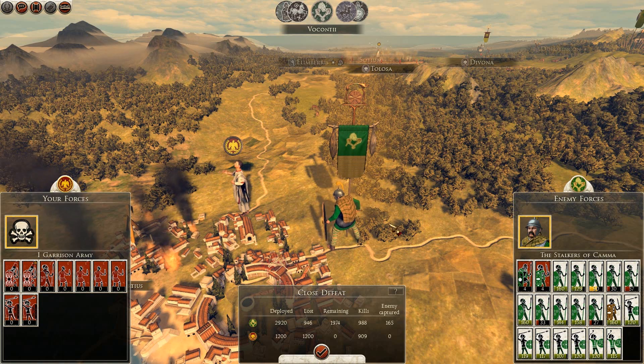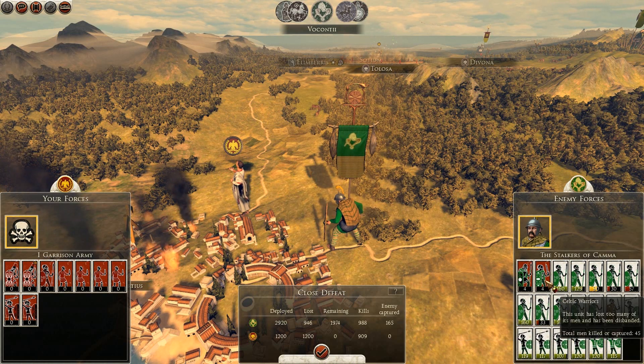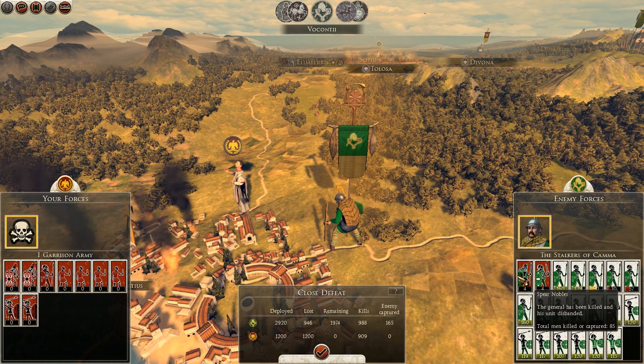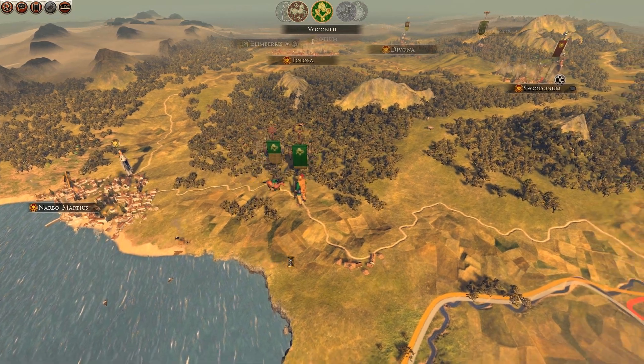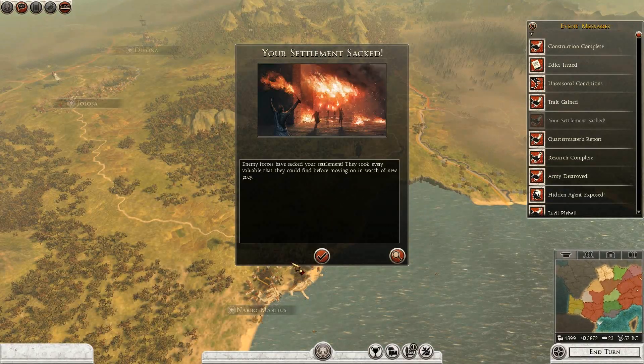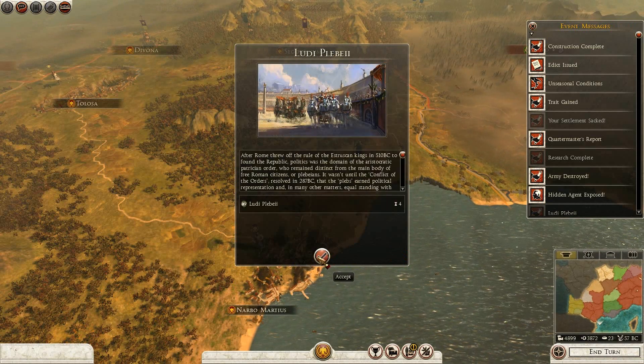Now considering that was a garrison army I think I've done well to deplete a lot of these units, although I didn't destroy them completely. I did annihilate the Celtic warrior unit and kill his general, but I don't think that's going to matter too much as he's going to bring up a second. So they actually sacked Narva Martius - they didn't take it over.